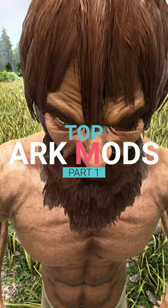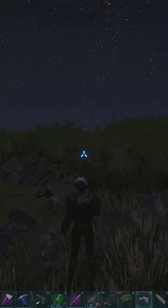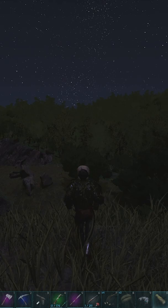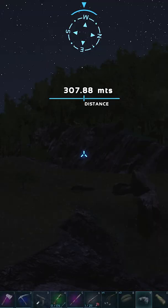This is Top Arc Mods Part 1. This mod is a replacement for the Spyglass. What's better about these binoculars is that they're adjustable. They tell you the latitude and longitude, how far something is, and they have a compass.